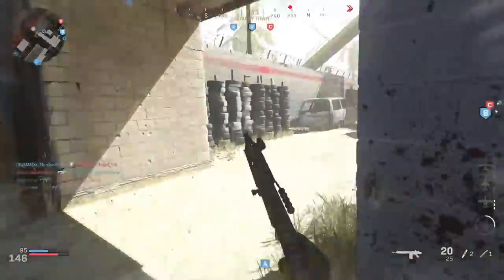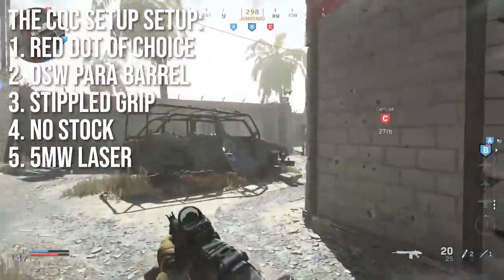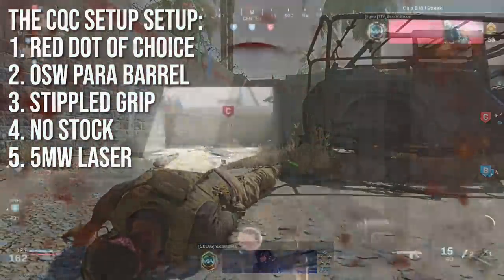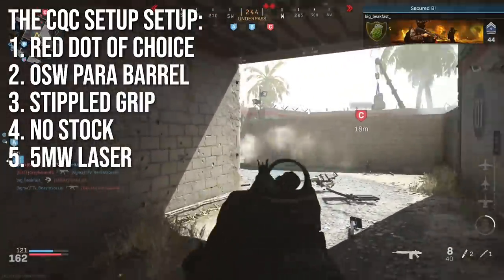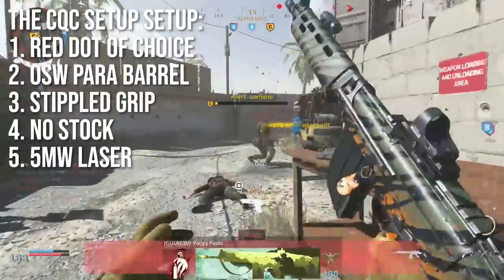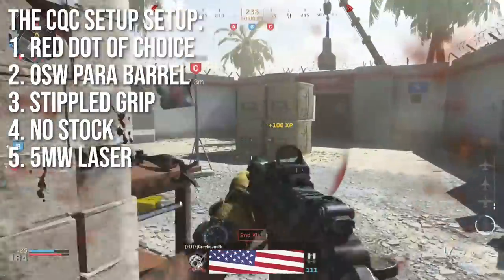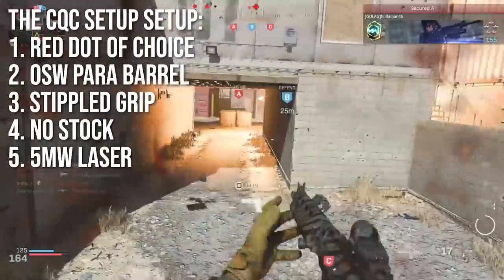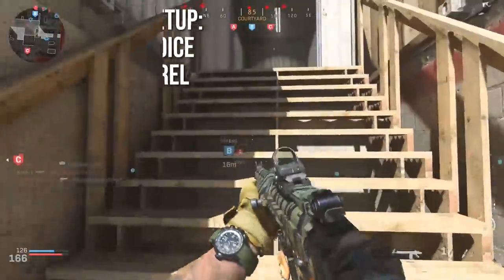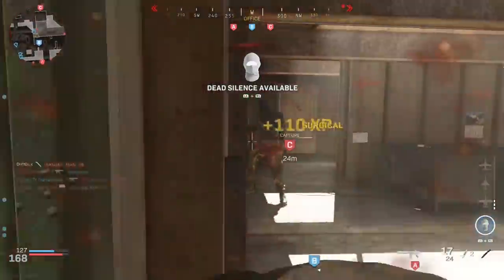For the close quarters combat setup: use a red dot of your choice — GI Mini or Solo Zero recommended. Run the OSW para barrel (shortest), stippled grip, no stock for movement speed more like an SMG, and a 5 milliwatt laser to tighten sprint-out time and hip fire. Recoil won't be great, but with accuracy you can drop people very quickly with those two-shot kills up close.